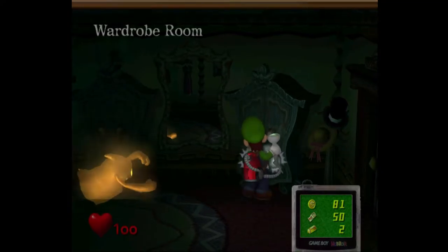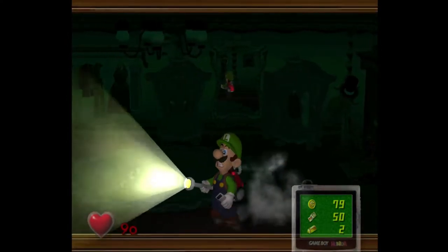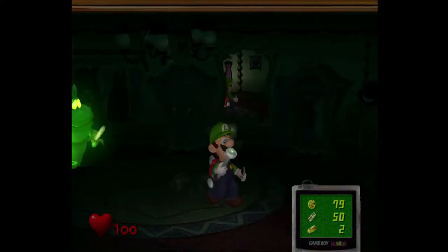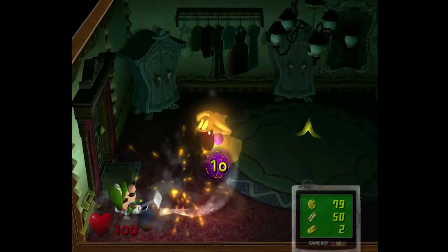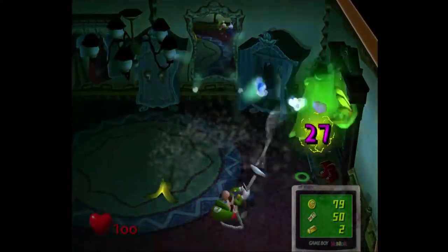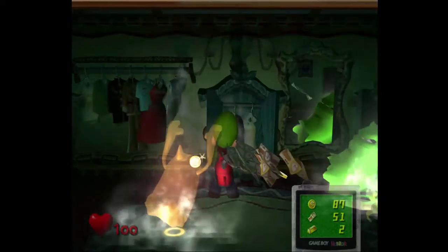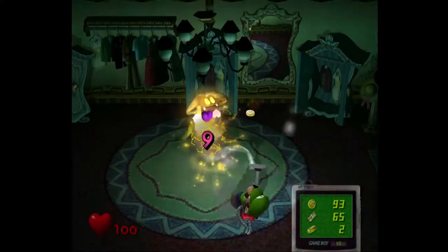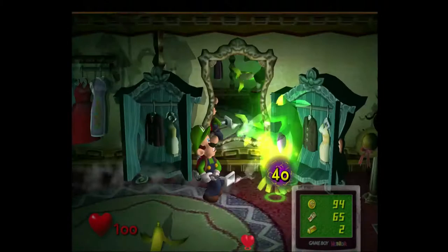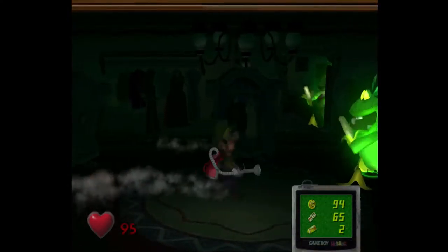And in here is a speedy spirit. Oh, I missed it. You only get to attack those one time right now, and eventually you'll be able to attack them again. Everything I've read states that speedy spirits actually don't attack Luigi, but I've actually seen where they will attack Luigi. Now this is a garbage can ghost — he'll throw out bananas at you and try to trip you up with a banana. Got you. And Luigi slipped on a banana. Good going, Luigi.